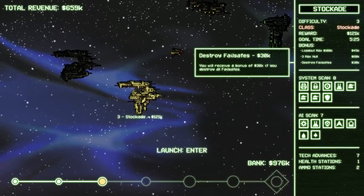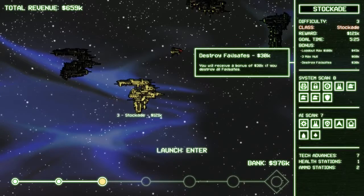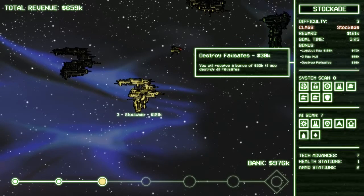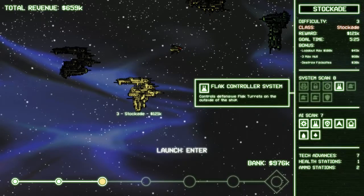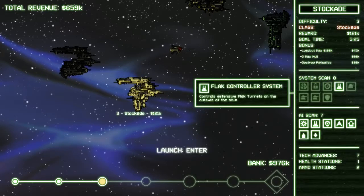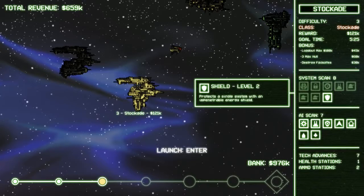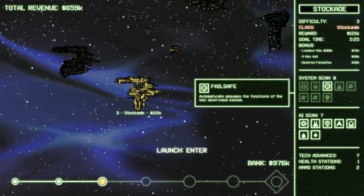It does want us to destroy the failsafe. As I figured out earlier, if the failsafe is acting like another piece of equipment, it doesn't seem to count as a failsafe, which should make that objective pretty much impossible not to do. It's full of sentries. We know our rail cannon is really effective against sentry systems, so that's not so bad. There's going to be some cannons outside the ship, which could make things annoying. But basically, all we have to do is destroy one system, and I think the failsafe should go down.